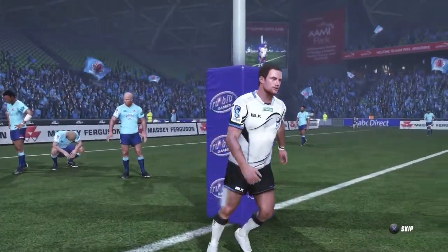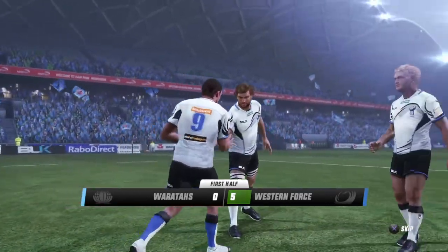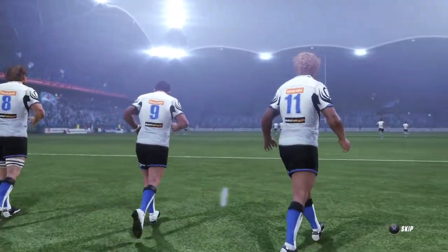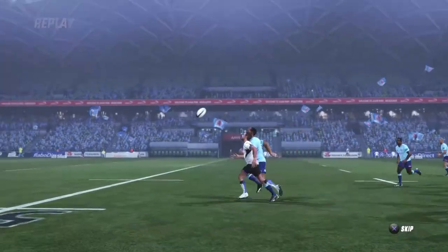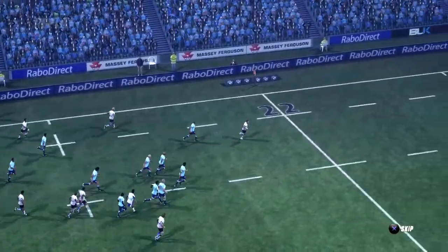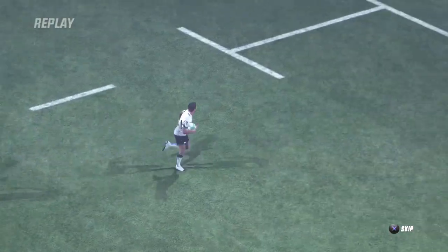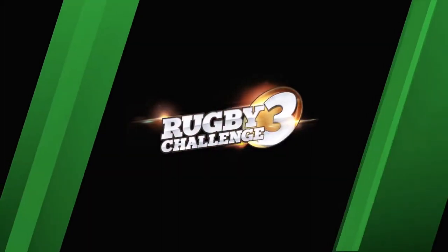What a great individual try! What a way to run in a try — executed very well. Exceptional skills, pure brilliance for the Western Force scrum half. He puts the chip over the top, collects it, breaks the tackle, and then just puts on the afterburners. Gets it under the post, making for an easy kick at goal.